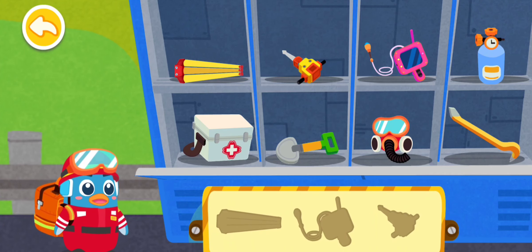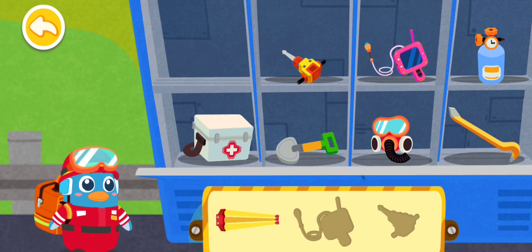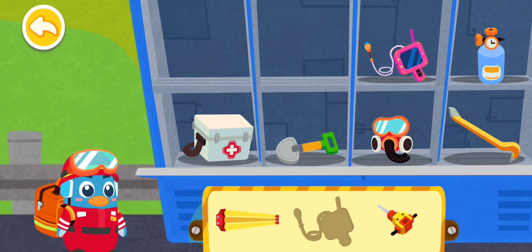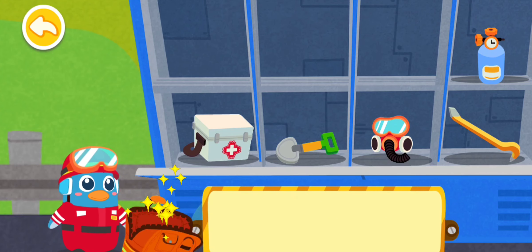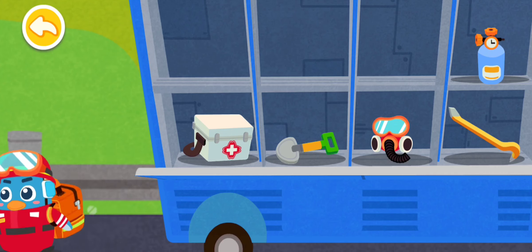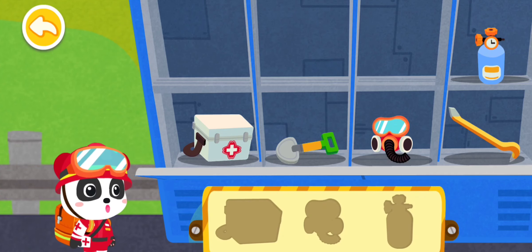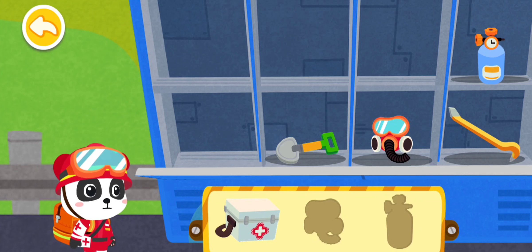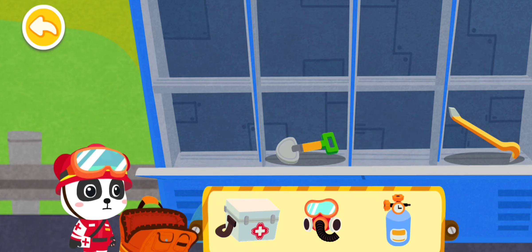Where are all these rescue tools? Tripod, rock drill, optical detector. I want to bring these rescue tools with me: medical kit, protective mask, oxygen tank.